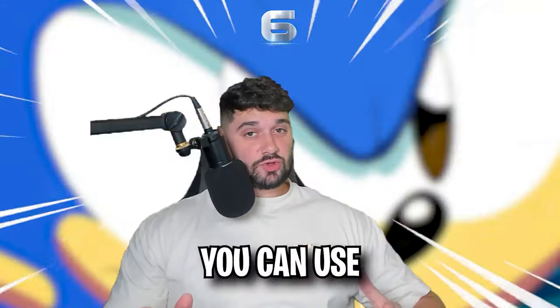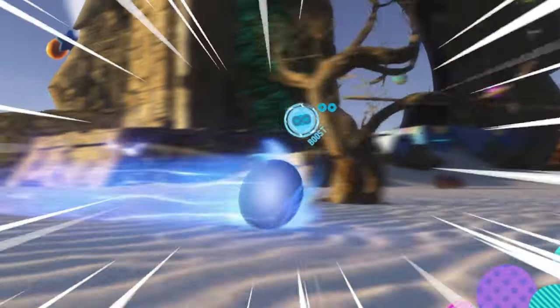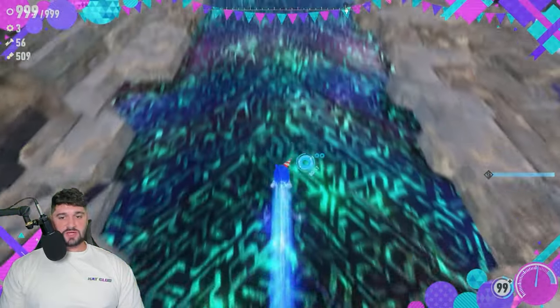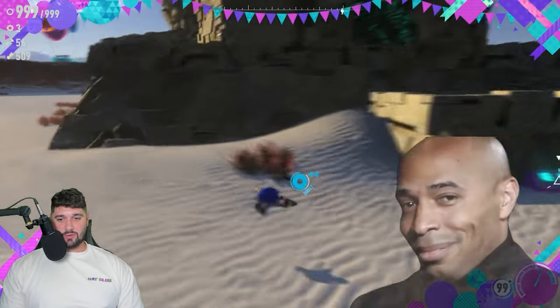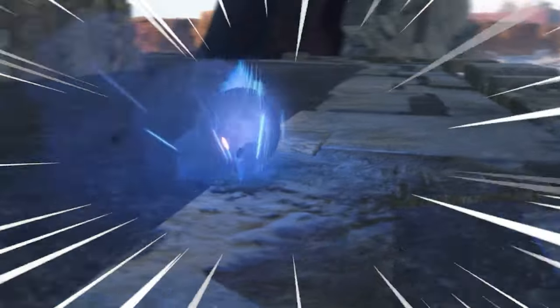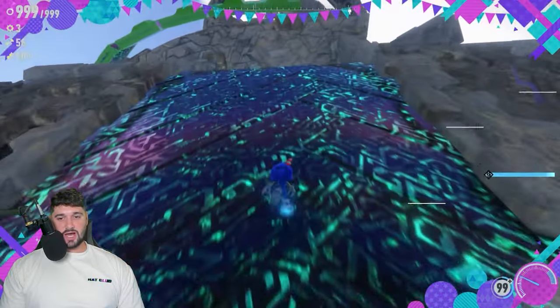Myth number six: you can use the spin dash to climb towers in Sonic Frontiers. You can normally run on these walls and boost up them. Let's spin dash up this tower — we're spin dashing, going up — okay, that wasn't good. Let's charge it up properly: it goes straight into a climb, but you can't spin dash while using the running animation. Myth number six is false.